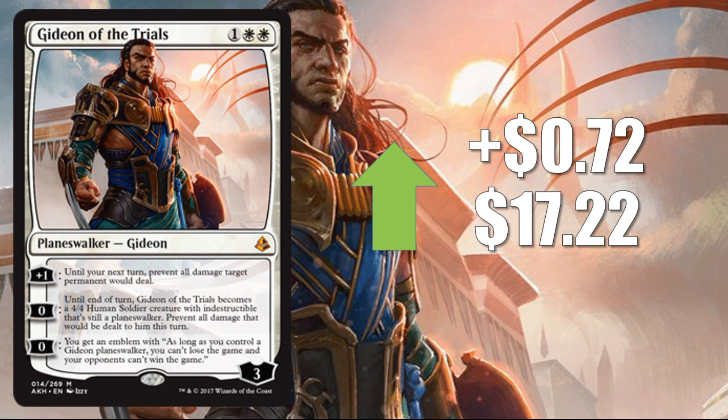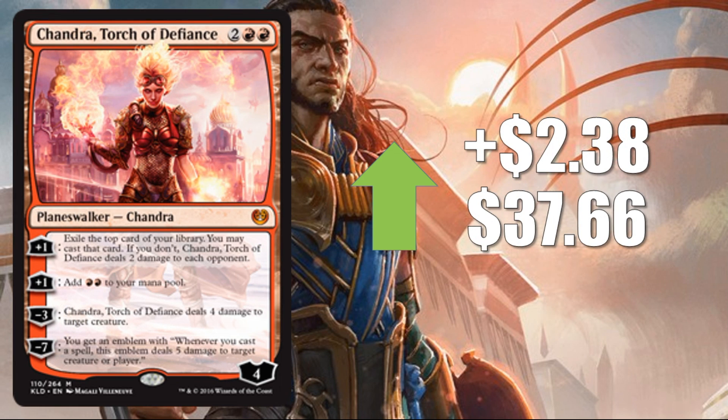Gideon of the Trials coming in at number three, up 72 cents this week to $17.22. Gideon has been going up pretty steadily since the official word came out that Planeswalkers retroactively are going to be considered legendary. That could mean some Gideon Tribal — people have been trying to brew this for Modern as well as Standard. One thing you don't want to forget: it's actually seeing some success in Modern in Azorius Control decks.